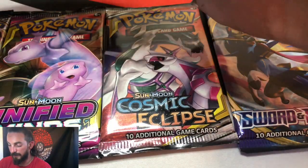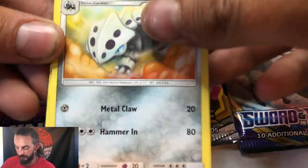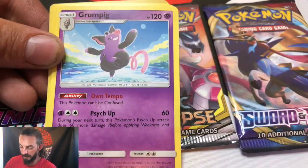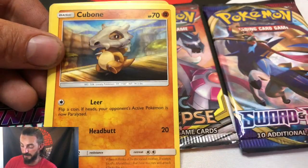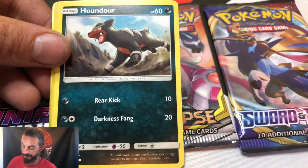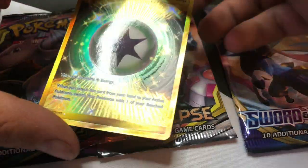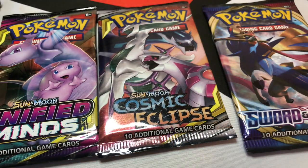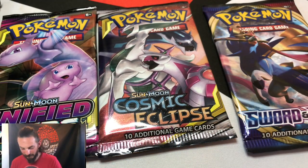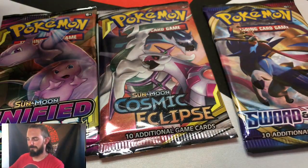We'll go with the Crimson Invasion first and try to get a Pokemon for the rare. We got a Lairon, Lucario, a Grumpig, a Pheromosa, Cubone, Shellos, Bunnelby, Bewear, a Necrozma reverse rare, and — no way — a Warp Energy Gold! Look at that! Well, there went all my complaints for the rest of the video. I knew all along it was gonna be okay.